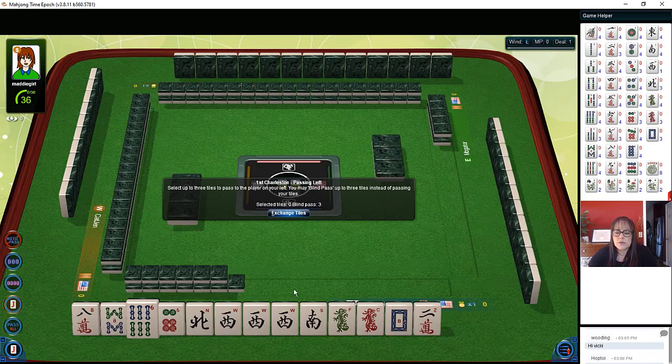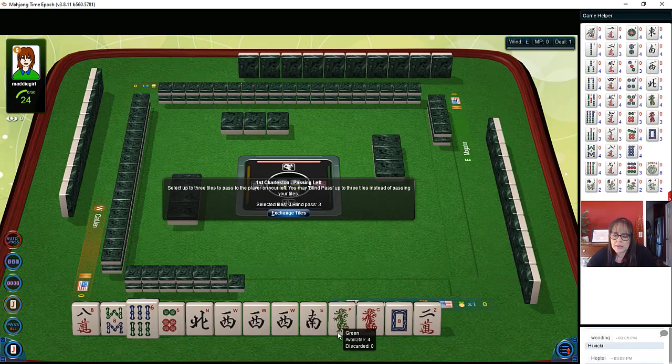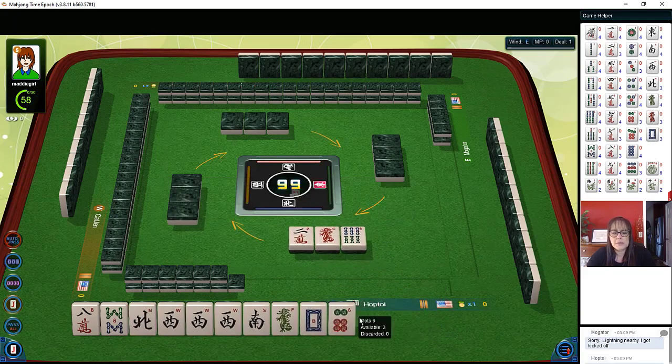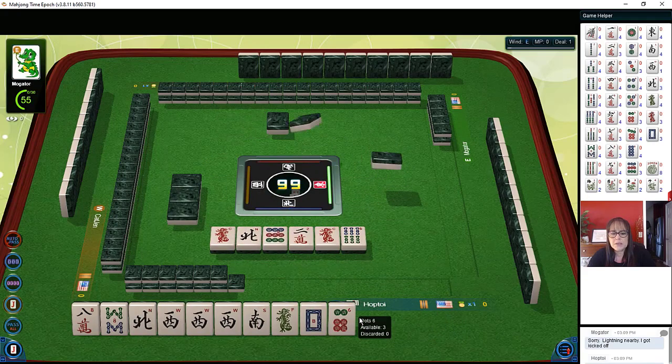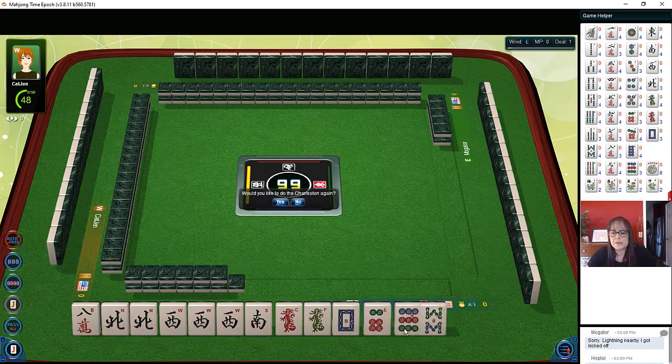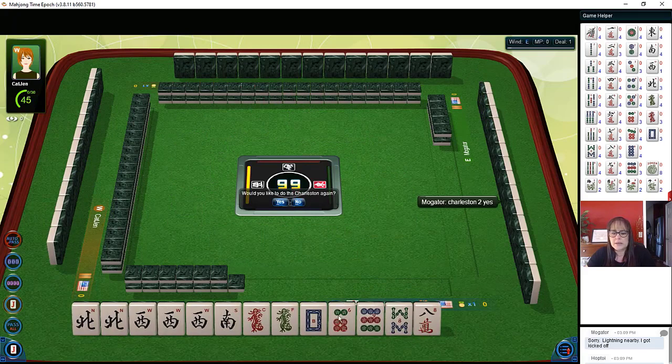Since we have North and South here, I'm thinking we should just let the East-West go. I do not like passing like numbers. Let's discard the six bam and keep the eights just to see what happens — because if we get Easts, we might be able to build on eights. Now we have North and dragon. I think we should focus on winds and dragons completely at this point, so we're going to go ahead and let these go.